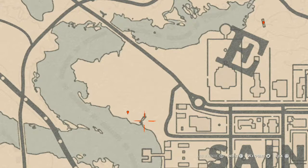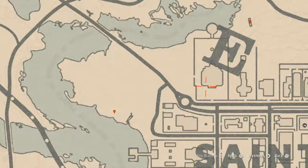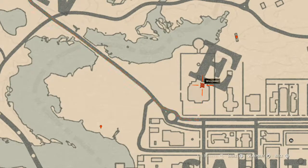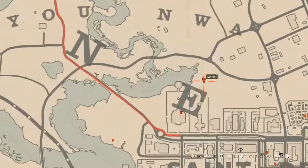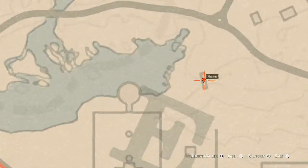The heron egg is in a tree — shoot it down with a varmint rifle or a bow using a small game arrow. Do not use a high-powered rifle like a bolt action, a Carcano, or a Springfield. Only use a varmint rifle or a bow with a small game arrow.